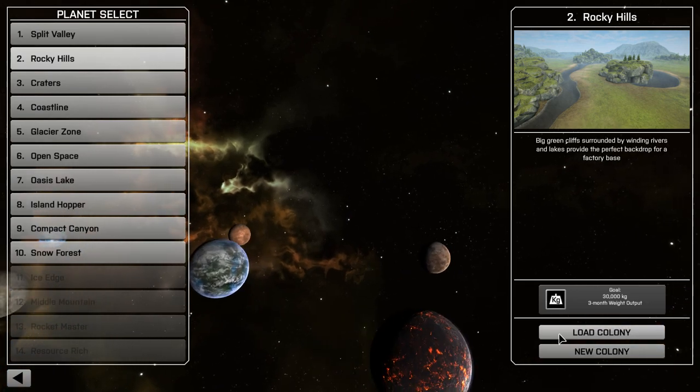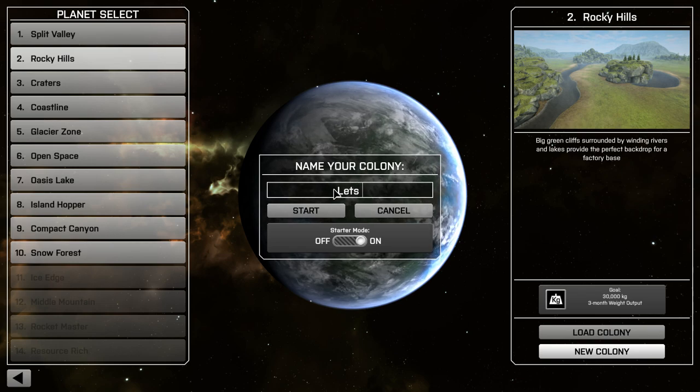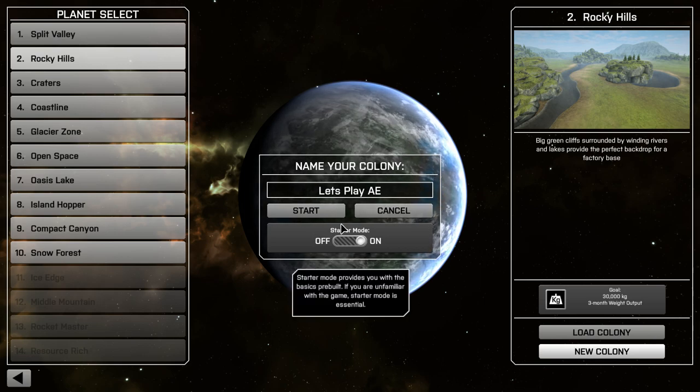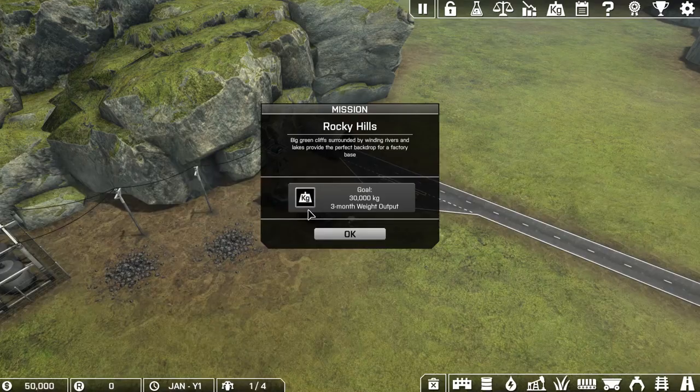We're going to Rocky Hills - we'll create a new colony and name it 'Let's Play AE'. There's a starter mode which gives you a couple of pre-built buildings, so you start off with drones and power. We're going to do that because that's what I did last time. I've only played about half an hour of this game. It really is about automation and processing.